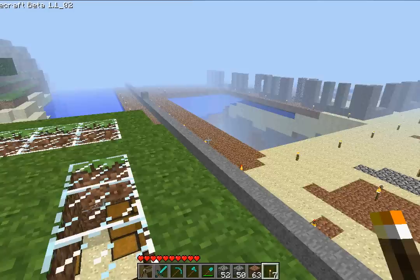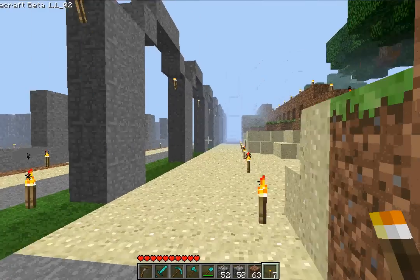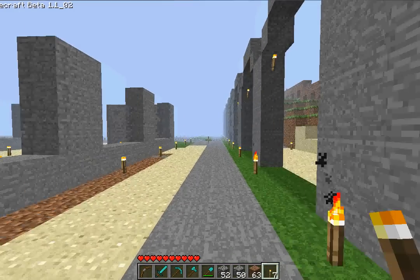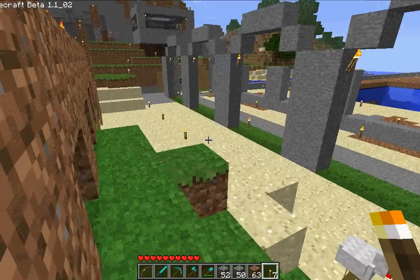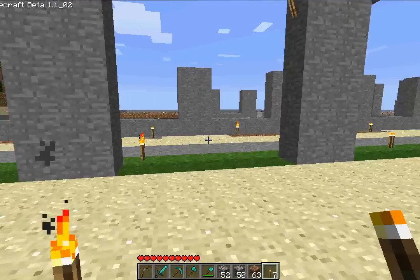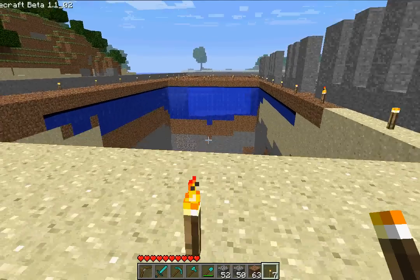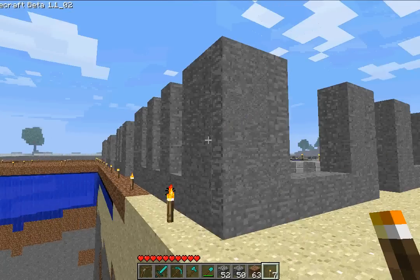This is the project that we're working on — this is the build site for it. We are building the Mission Inn, which is a place that I live by. It's an old Spanish mission converted into an inn. The area that we've cleared here is 150 by 150, and we seem to be missing chunks. This is a bug in the game where chunks just randomly disappear. I'm going to go ahead and log out and log back in and that'll fix it. I hate bugs.